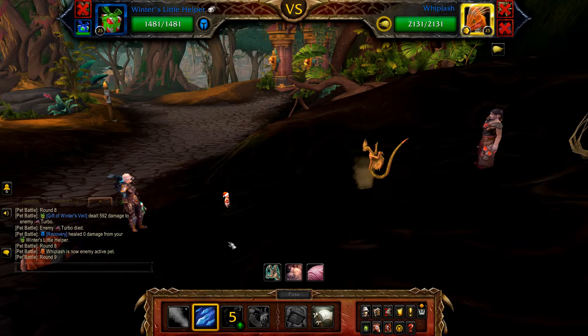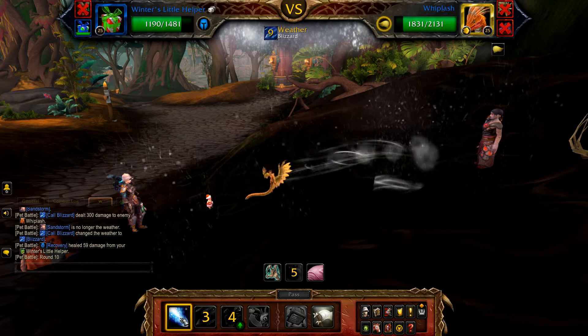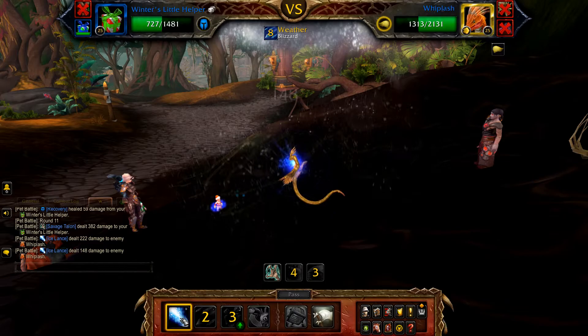Once Turbo is defeated, Whiplash enters. Start with Cold Blizzard. Now use Cold Blizzard if Whiplash uses Sandstorm, Gift of Winter's Veil when you become faster than Whiplash and it isn't in a cocoon, otherwise Ice Lance to fill until the fight is done. If needed, use your backup pet to clean up.